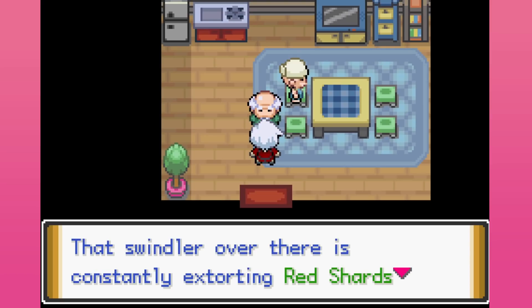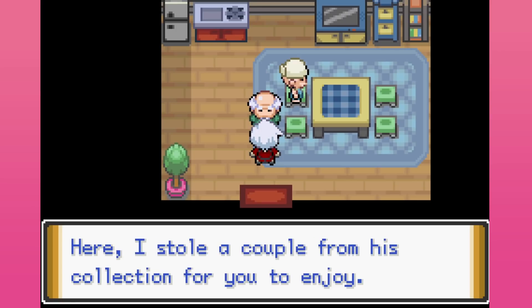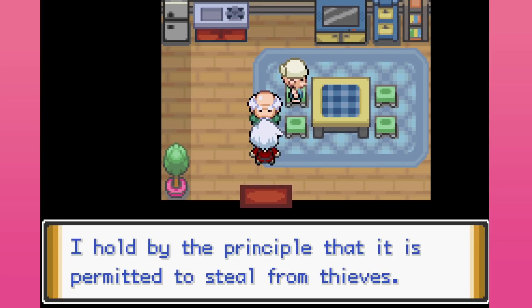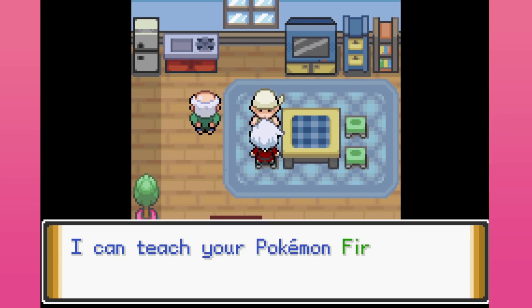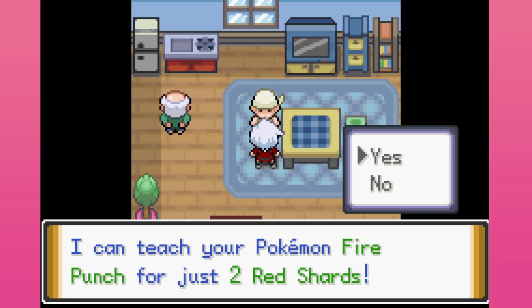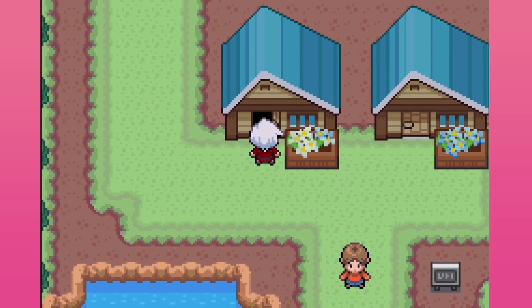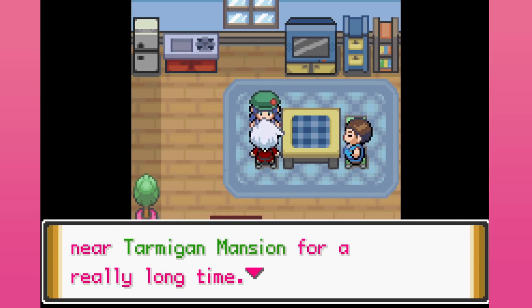That swindler over there is constantly extorting Red Shards from youngsters — here are a couple from his collection for you to enjoy. I hold by the principle that it is permitted to steal from thieves — I kind of agree with that. I can teach your Pokémon Fire Punch — who can learn Fire Punch? No one.